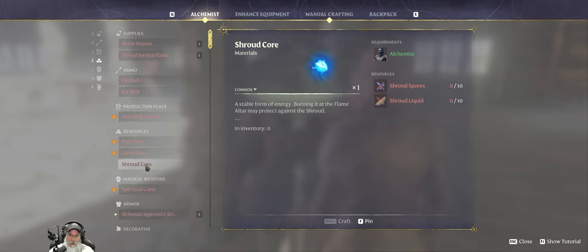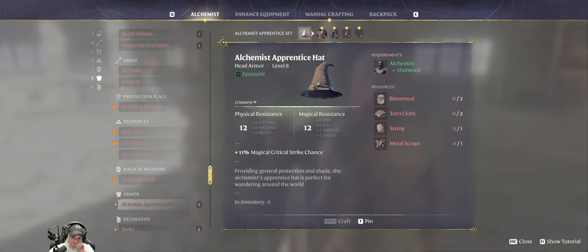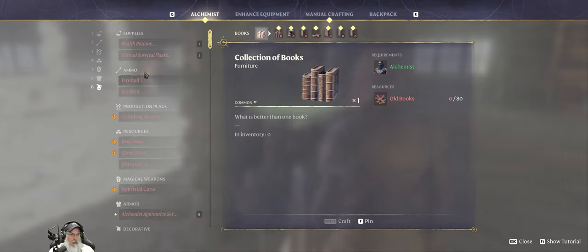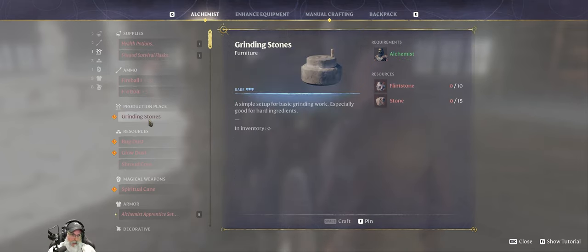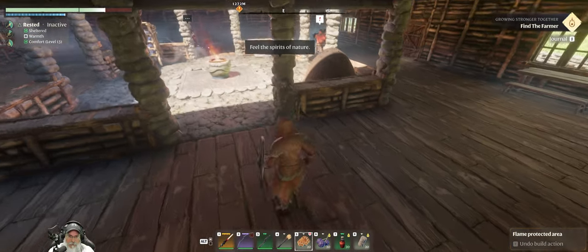We'll make the grindstone — that'll be easy. Bug dust: a protein rich ingredient created from crushed critter shells. And a magical dust that glows in the dark, consisting of crushed remains of a firefly — I wonder if that'll do the same thing as this wisp of light potion. Yeah, that's cool. Shroud core, shroud spores — this is something we can use to expand our base, and it's actually pretty cheap. A spiritual cane — it's a basic magic staff powered by the wielder's spirituality, okay. And then this is the alchemist set, but we probably won't be making that. We can also make books for decoration. We're definitely gonna want to produce the grindstone so we can make bug dust, glow dust, and shroud cores.